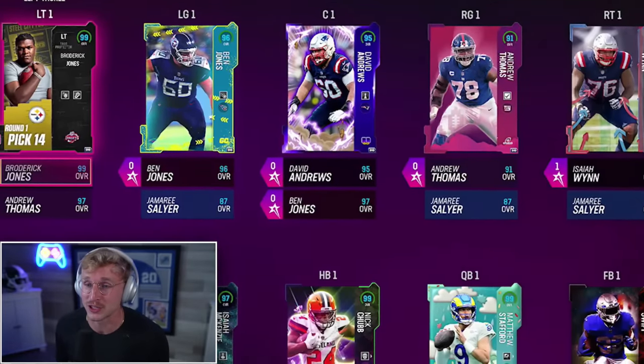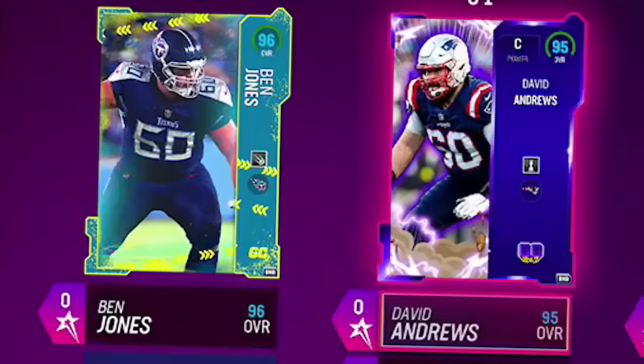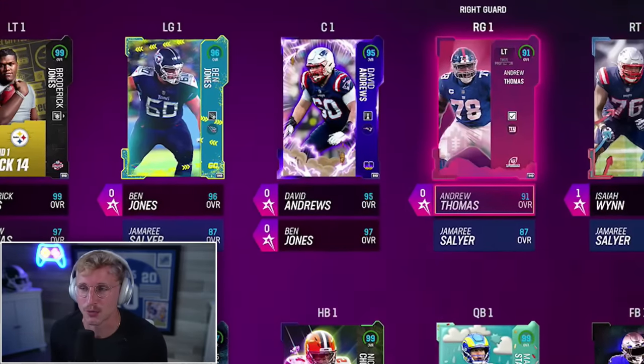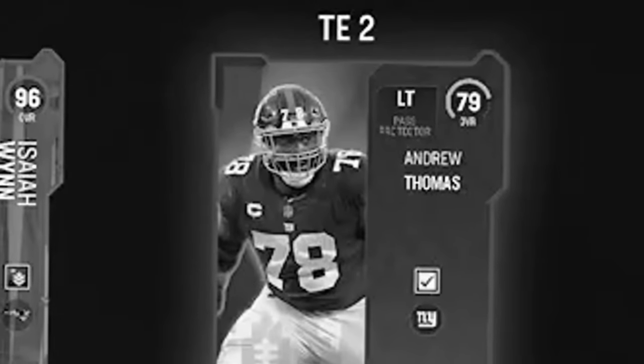Offensive line overall is really solid. We got Ben Jones, David Andrews, Andrew Thomas, and Isaiah Wynn. We had two centers and a lot of tackles but there weren't any good guards, so that's why Ben Jones is in at left guard and Andrew Thomas is in at right guard, but honestly it's still very very good for a college themed team. At tight end we have Lawrence Cager, and the backup actually has to be Andrew Thomas, so hopefully he's not catching passes.